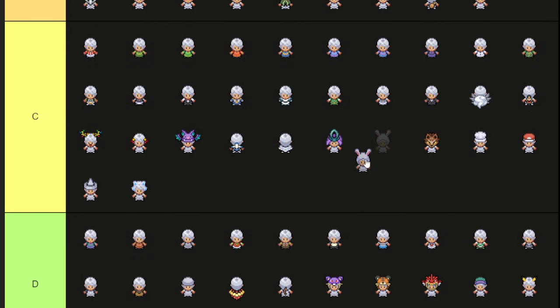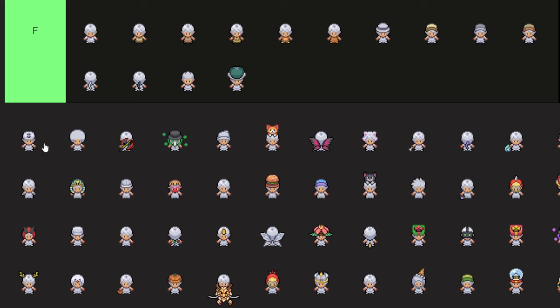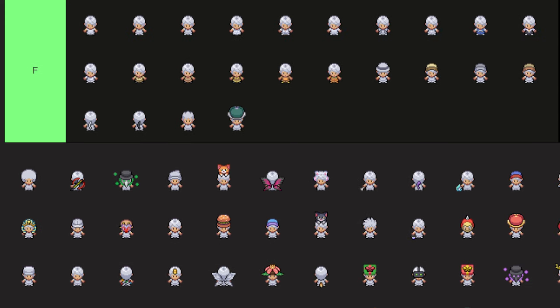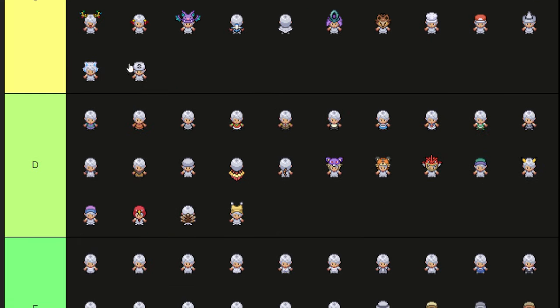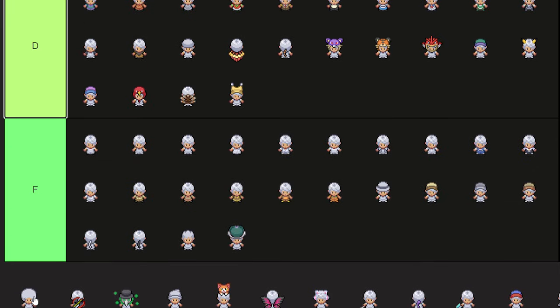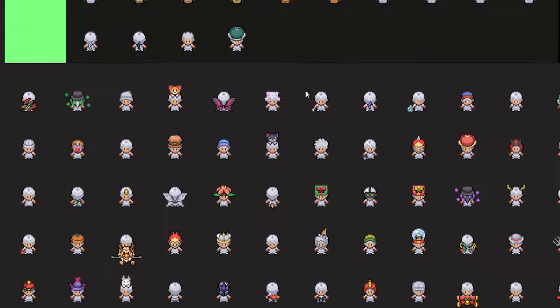Bunny hat — it's like an RP item, we'll put it in B tier. Boring poker — all the different colors in the game, we'll put it in C tier because of the color changes on this. Normal afro — S tier, my favorite hairstyle in game, looks awesome. Good memes.